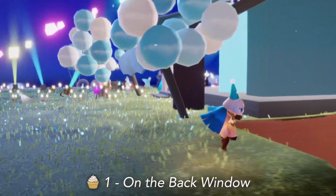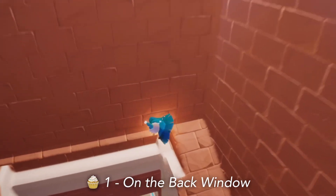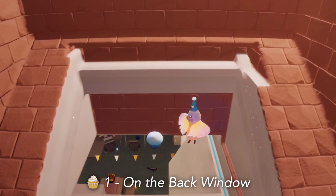The first scattered cupcake today can be found behind the stage on one of the two back windows. There are two of them here so make sure you check both.